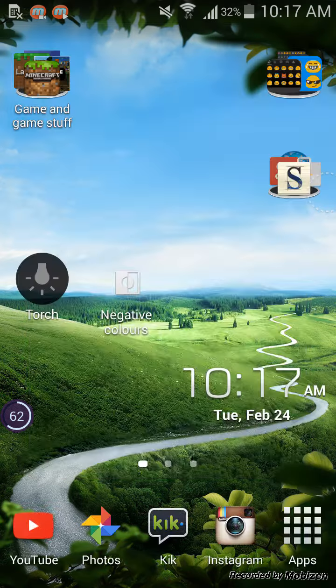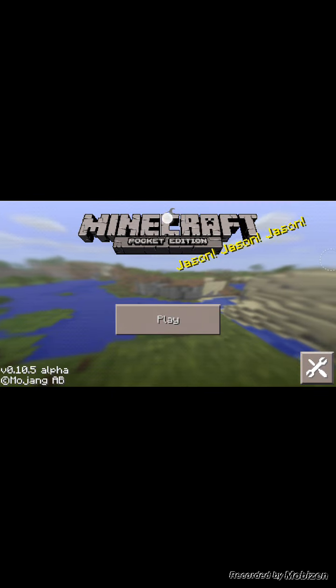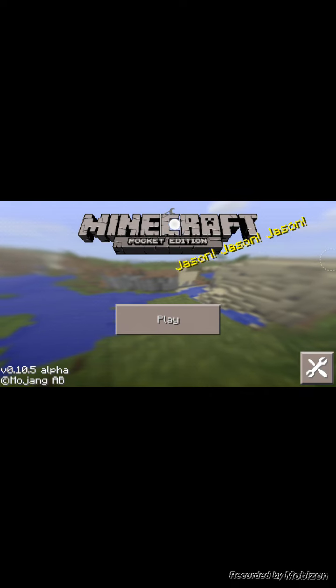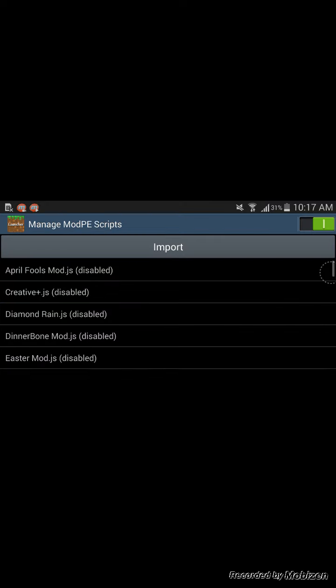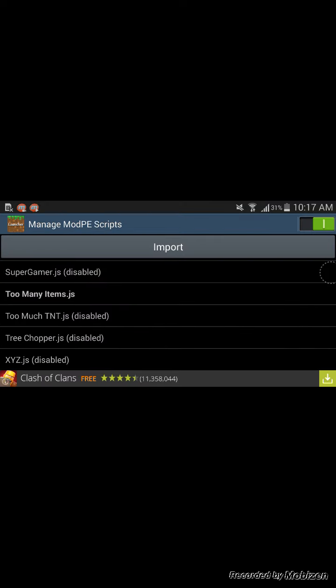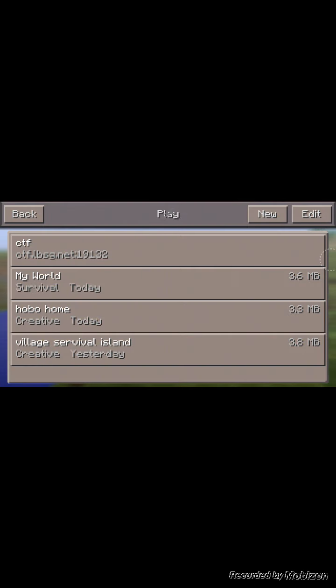Now you go to your Block Launcher — this is how you use it. You press this little wrench right here, and then you press this right here, and then you go to tree chopper and press that.